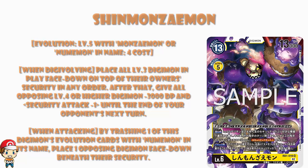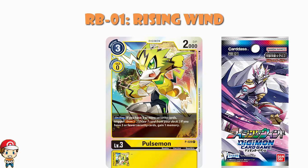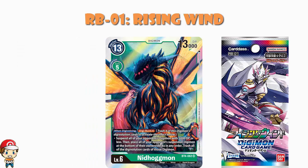But I don't think RB01 Rising Wind is going to be the best set ever based just on this. They've gone and confirmed a whole bunch of reprints. The second print of Pulsemon — we all know Pulsemon is a really good card and it was a promo card — that's been confirmed. And at the same time they confirmed the promo Palmon that sees a whole bunch of play in green decks. They're taking cards from everywhere: the Nidogmon from BT4 — that super rare, one of my favorite cards I've ever seen — that one's coming back.